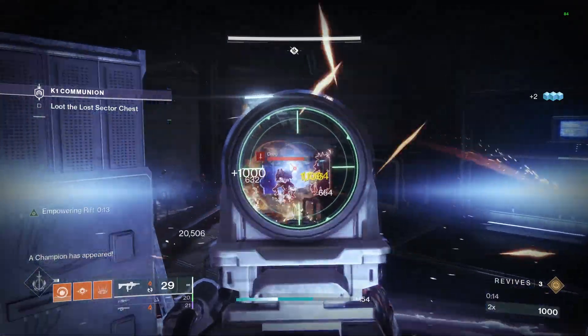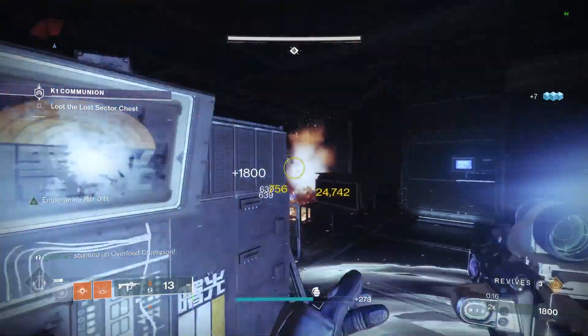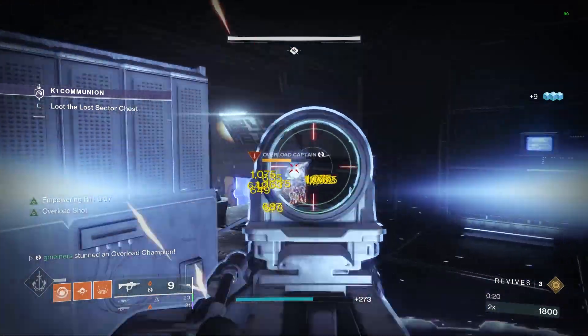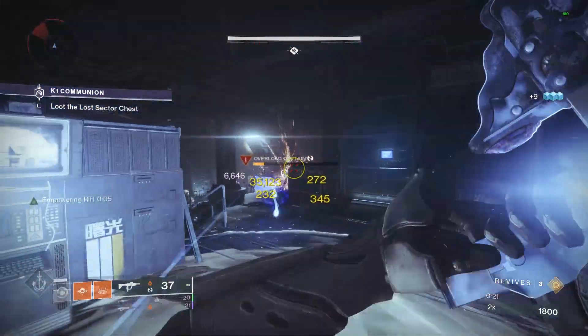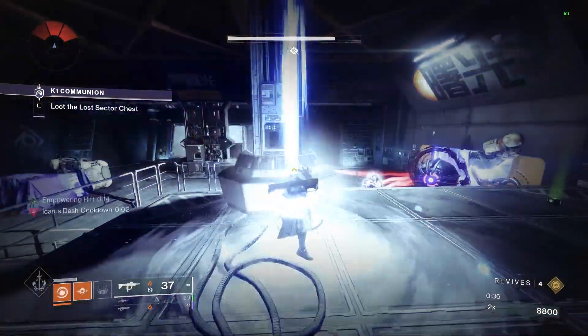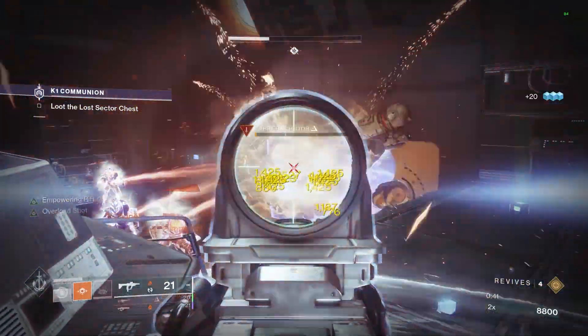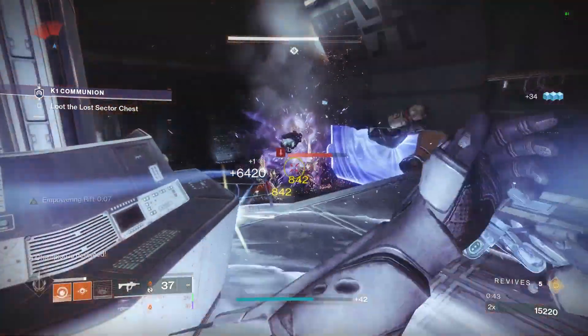Yo, what's going on guys? It's gminers here. There are two seasonal mods that we have access to right now which make killing champions super easy. The best part is they are both in the fourth column — not the final one, but the fourth — so chances are you already have access to these or you're super close. I think you only need seven artifact unlocks in total to have both of these at the same time.